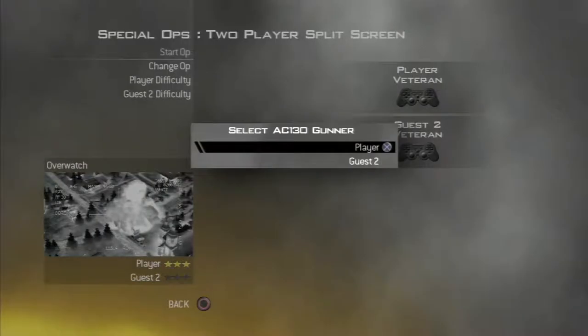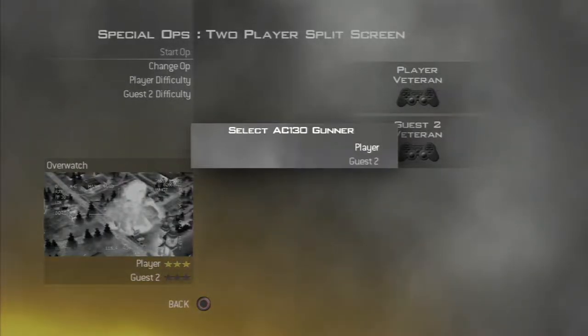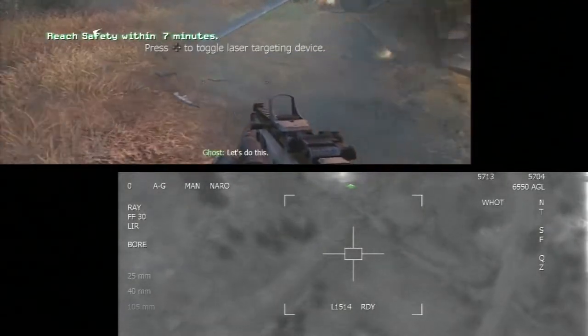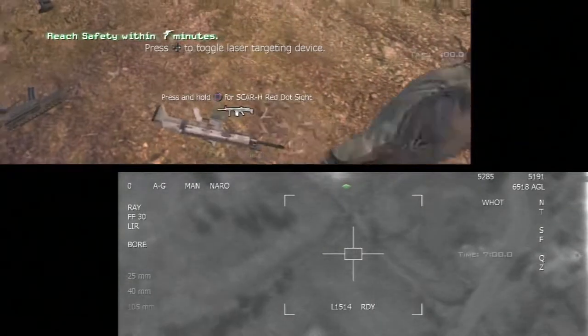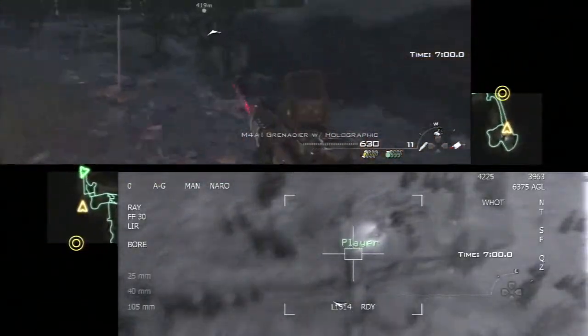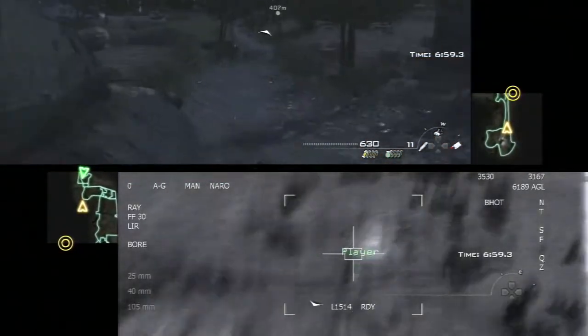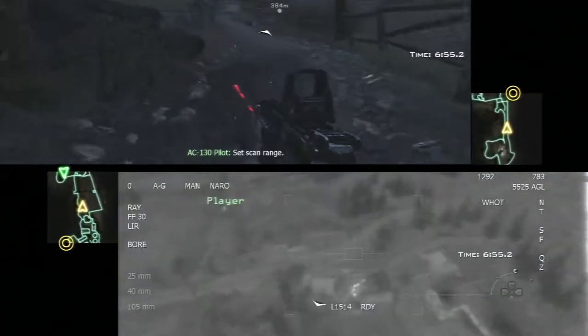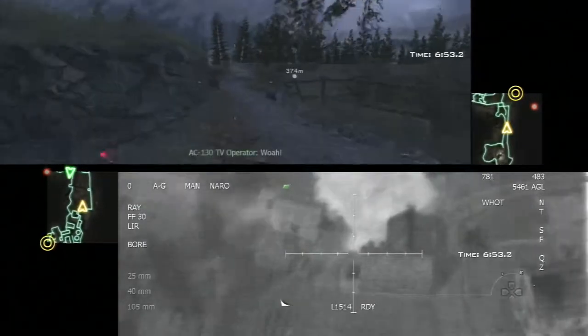Hello everyone, my name's RunningBatman and welcome back to some Modern Warfare 2 Special Ops. I was able to get my brother in today to help me out with the veteran difficulty on Overwatch. Right now I am the top player and he is the bottom player in the AC-130. Typically when you start off they give you a variety of guns — you want to go with something that will be drawn quick and hold a lot of ammo. Right now I'm with the M4A1 and as a secondary I'm with the MP5.